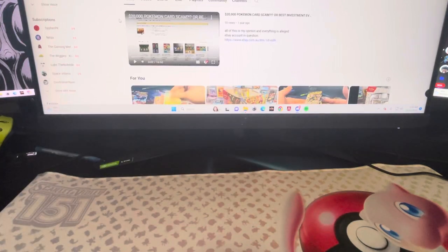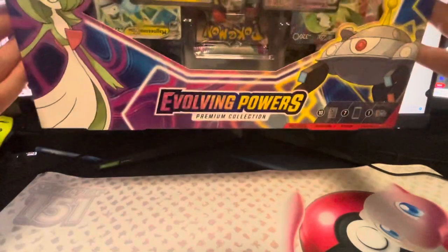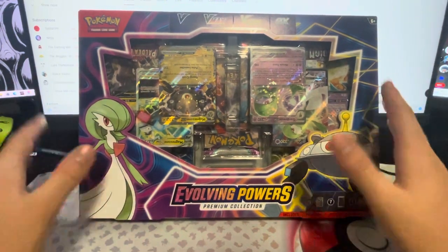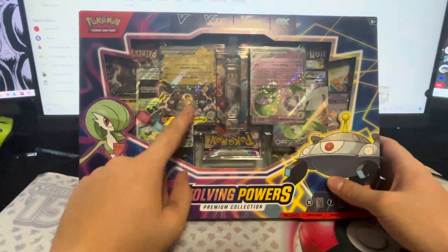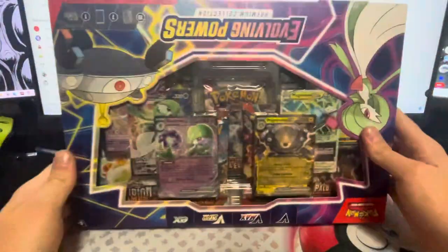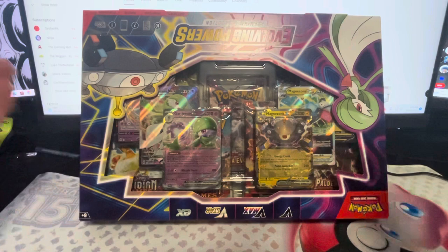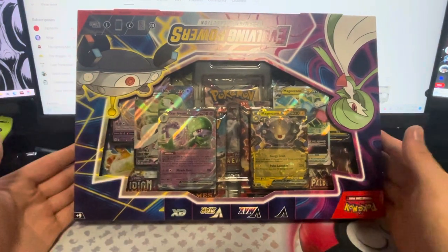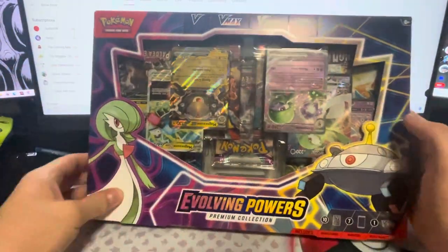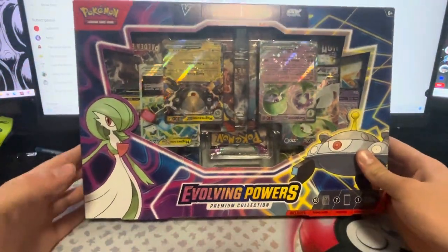Hello everybody, JLuke here. Today we are opening up an Evolving Powers Premium Collection box. You guys might see something funny about this — it's the fact that the cards in it are all upside down. That's just the way it is. But yeah, let's open this up. This is an error box, so hopefully this has some good hits.